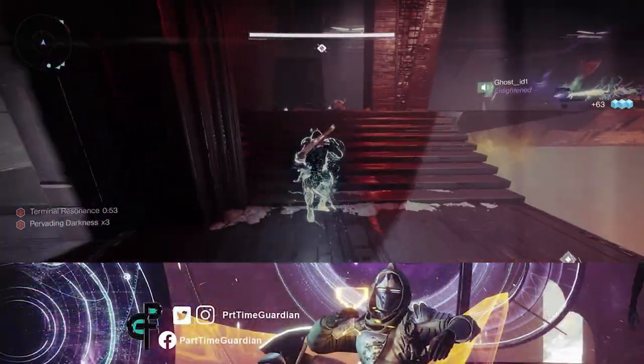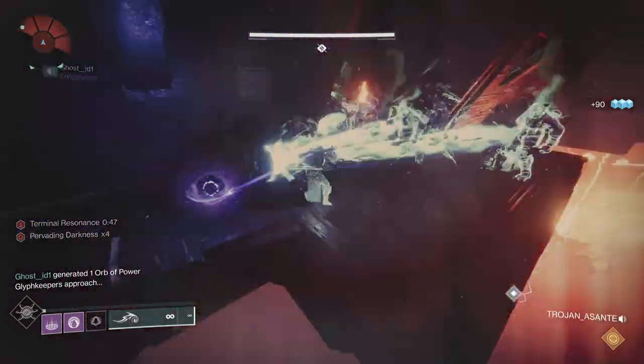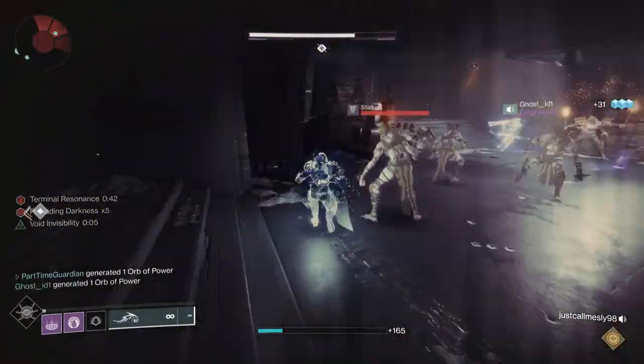In this video, we're going to talk about the Raid Challenge, Defenses Down, which is the Raid Challenge in the Third Encounter within the Vow of the Disciple Raid. Per Raid Secrets, the challenge is that each player can only kill one knight in this encounter.